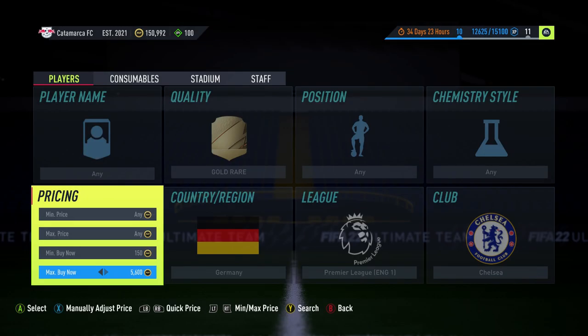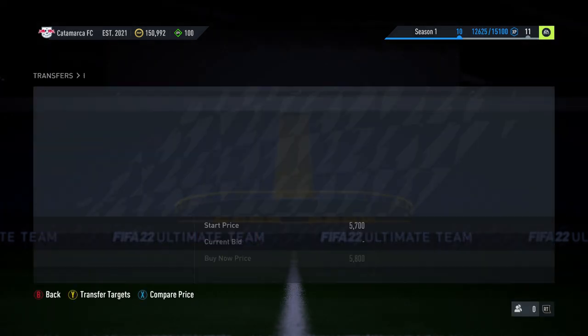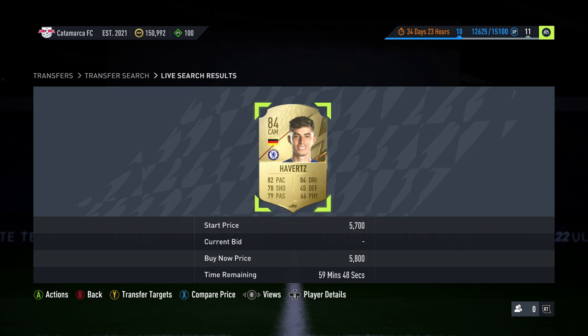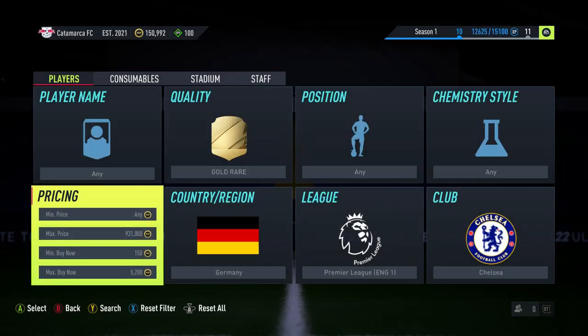Kai Havertz, and Rudiger. So obviously you can snipe all three of these players. The main one is going to be Kai Havertz realistically — don't get it twisted, it's not going to be some insane filter where 10,000 Werners pop up. We can see Kai Havertz at 5.8k — you're going to snipe them at around 5.2k.